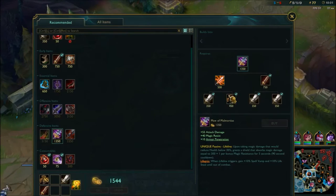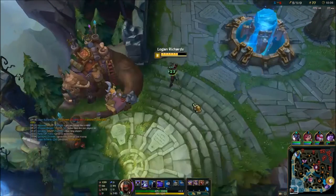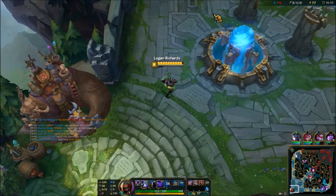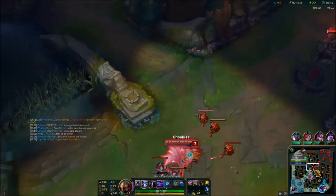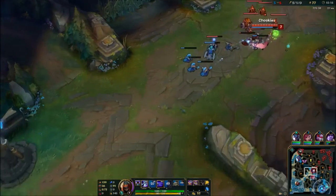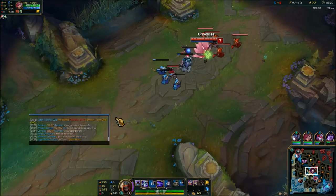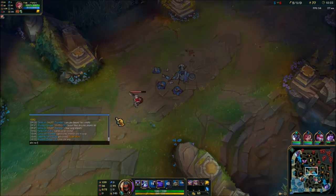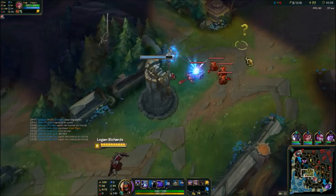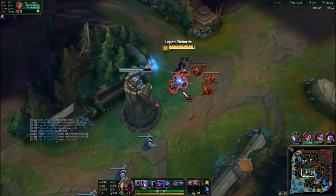You have to be really good with your W placement on Zed because right there it can make or break you. Work on your W placement if you see that you have a lot of deaths in your games — it's probably because you either waste your W too much or just generally put it in bad spots. Definitely a way to improve your Zed play is to pay attention to your W placement, because that's how a lot of Zeds die or get kills.